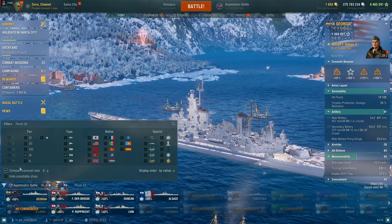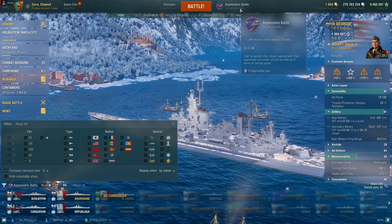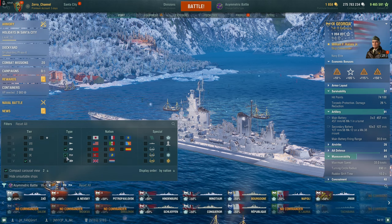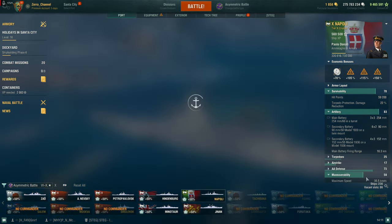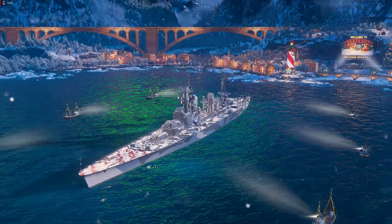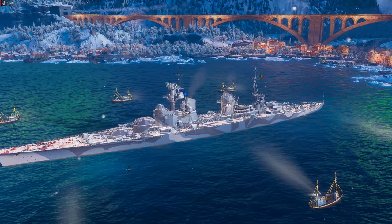Before I end this video, I'll talk about a tier 10 cruiser. In asymmetric battle specifically, there is a cruiser that is absolutely all-hell and probably the strongest in the entire game — the Napoli, which has probably been buffed. Sure, you don't have the best guns and the biggest downside is you don't have hydro.